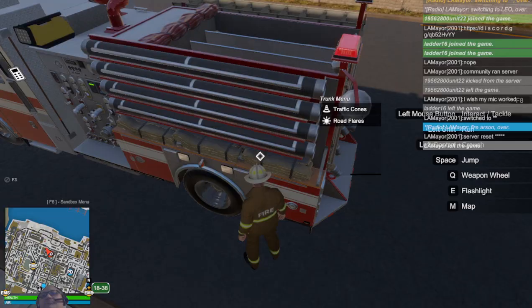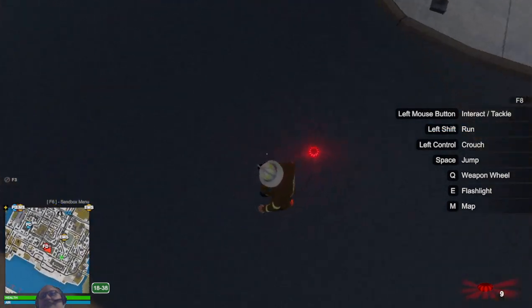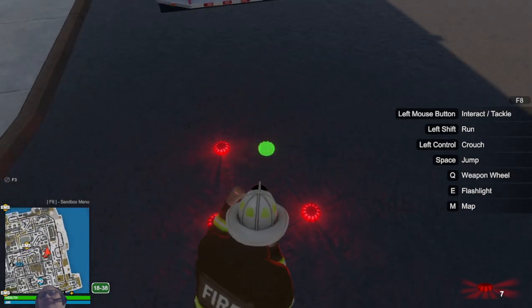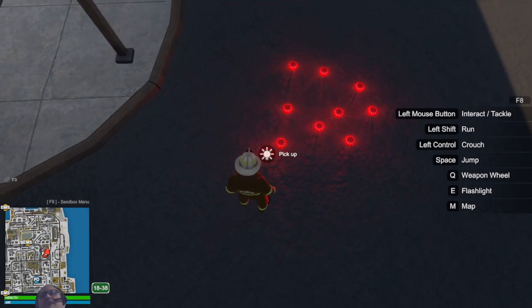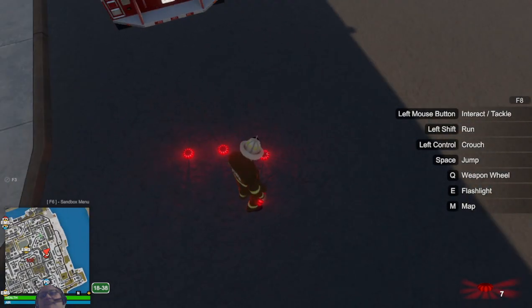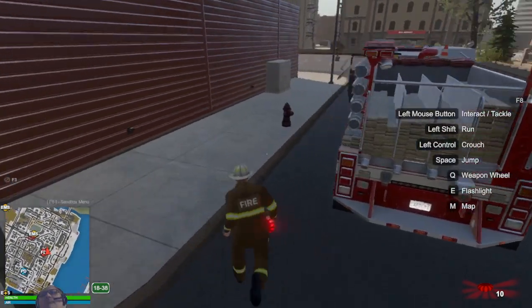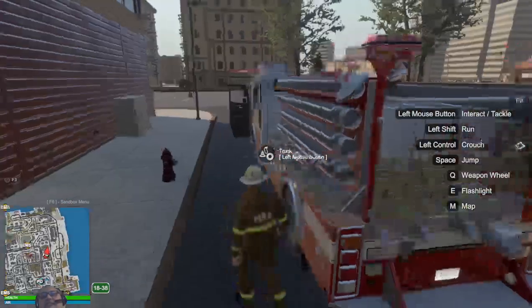And then road flares — same thing. Hold right click, left click, and it drops these nice little LED markers. These are really pretty at night. Traffic cones during the day, road flares at night. You carry 10 and you can put them out. When you're done, just left click on top of them to pick them back up. If someone else puts them out you can still only pick up 10. You can put them back in your trunk. And that folks is the fire side of the fire engine. Thank you all for watching.